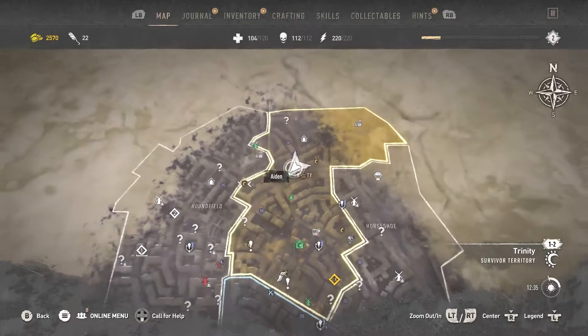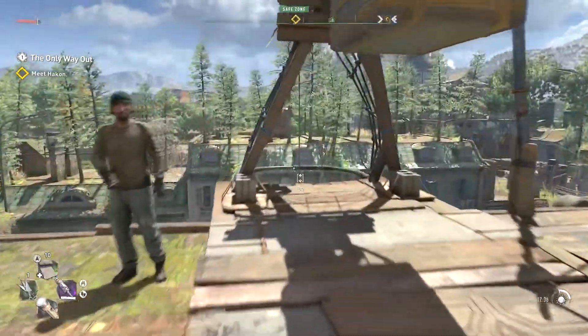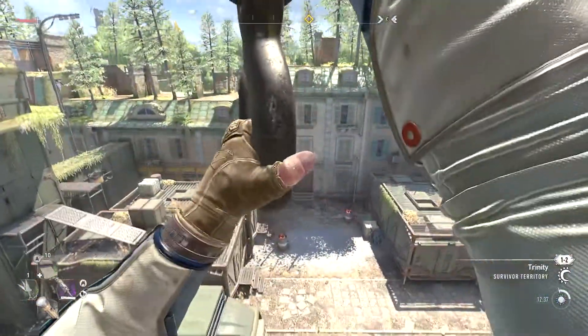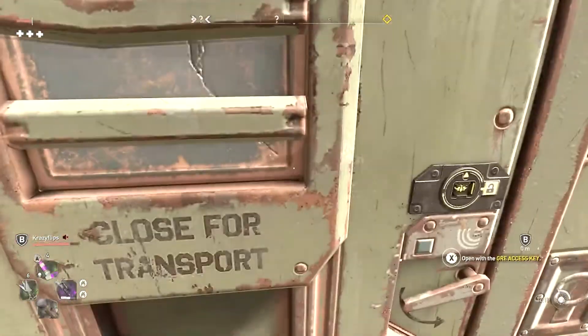You'll want to head to the Elder Windmill in the Trinity Territory. You don't have to establish a safe zone here, but that's how to get the zipline set up. Just make your way down to this military outpost and head to this storage container, which will require the GRE access key to open.